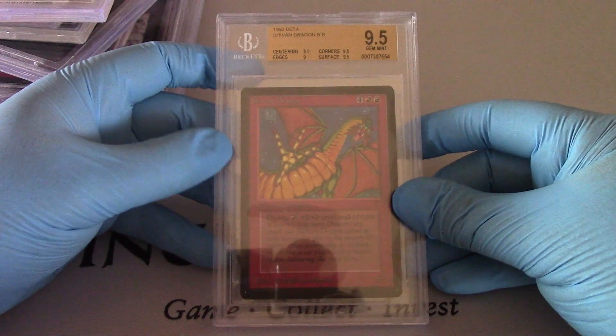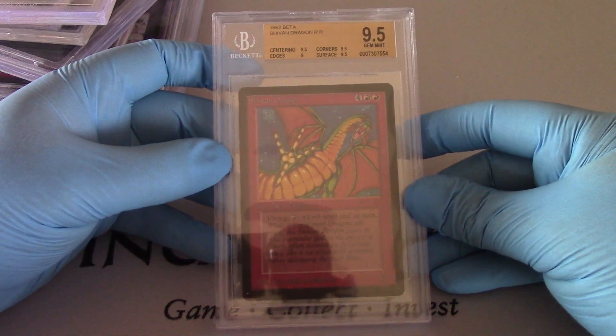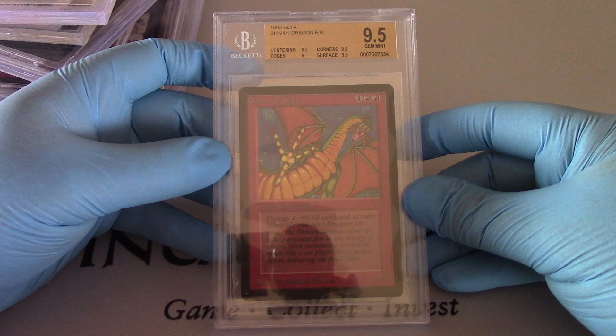Shivan Dragon — 9.5 on everything except for edges, which is a 9. But at 9.5 overall, boom.